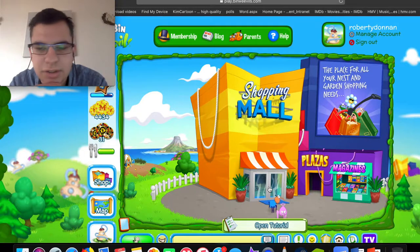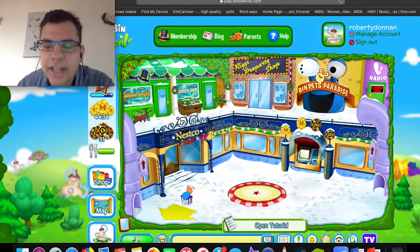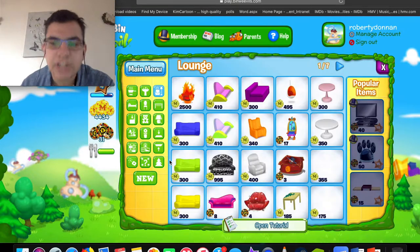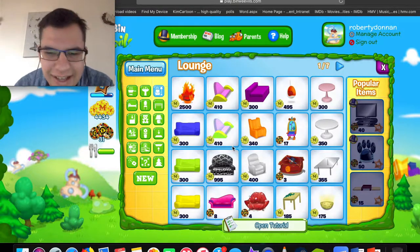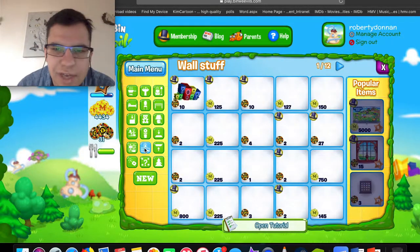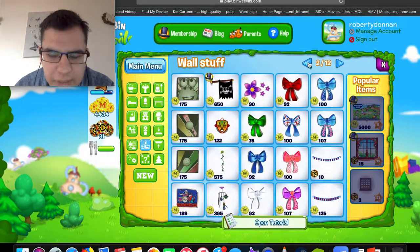So you can buy your garden stuff there. I'm actually gonna go into the mall — I need to buy some stuff for my house. Yes, I remember this. It's called the Bin Pet — not sure if you need to be a member to get one. That's like the cheapest thing. I'm joking. Let's buy something that's not too expensive though. I wonder if you can buy a TV here. I'm not a member, at least not yet. Okay, they're all blacked out.